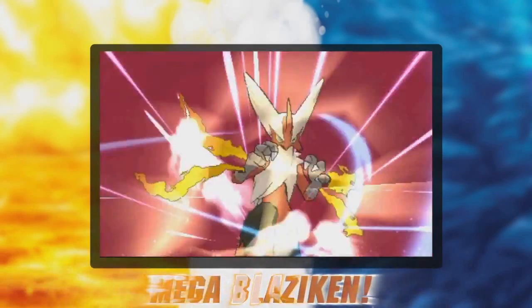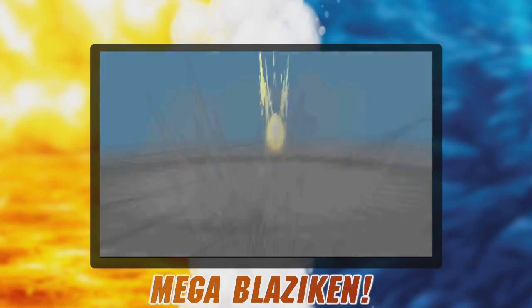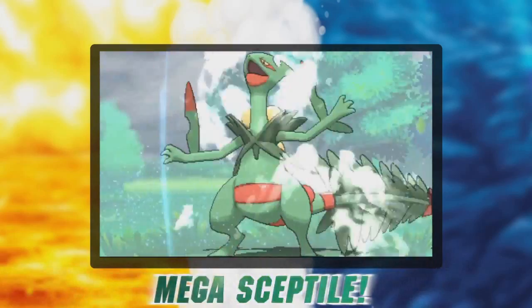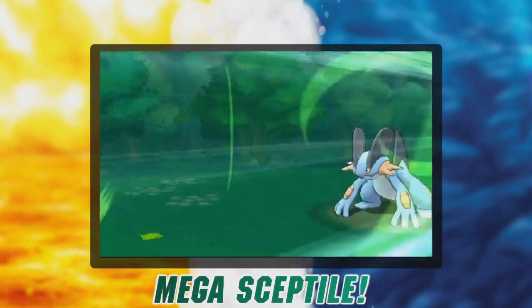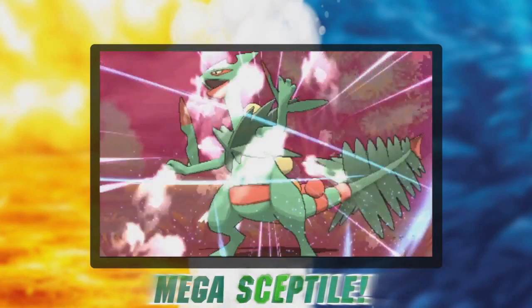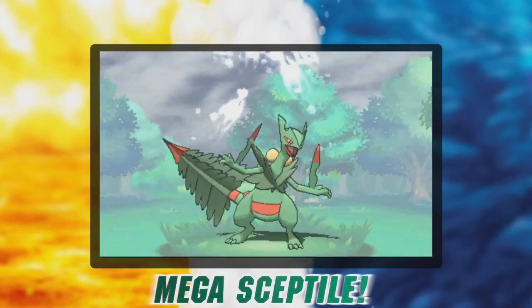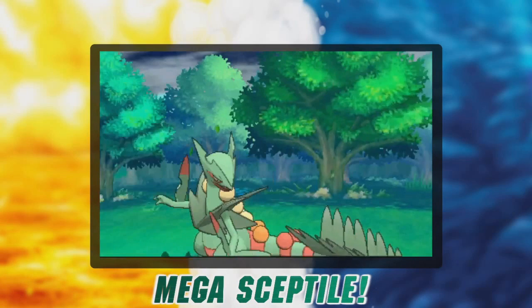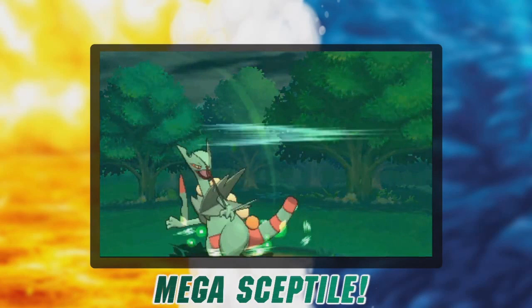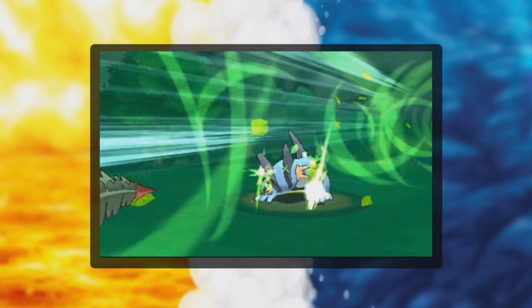The one big carryover from X and Y is the Mega Evolutions. With Mega Blaziken being a special giveaway for those games, it only made sense for Sceptile and Swampert to get Mega Evolutions as well. It turns out that Mega Sceptile is a dual Grass and Dragon type with the ability Lightning Rod. There's still no information on which of its stats are affected by the evolution, but there is a curious detail during its attack animation. When Mega Sceptile uses Leaf Storm, the end of its tail is actually cut off and by the end of the animation, it is returned.